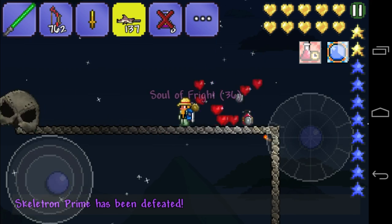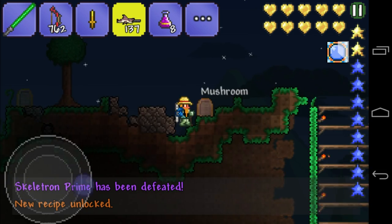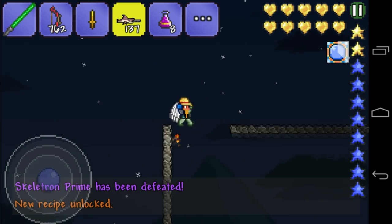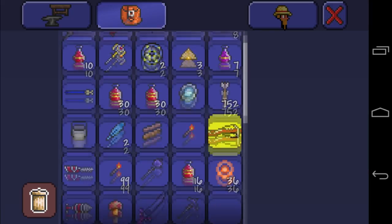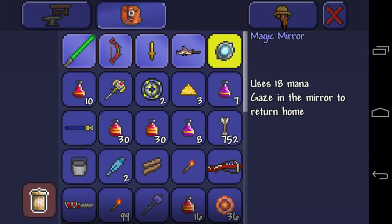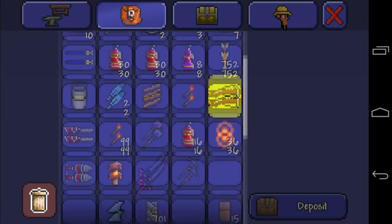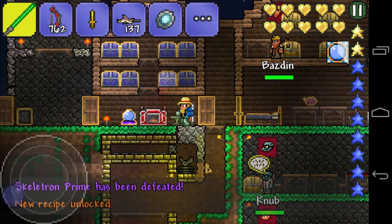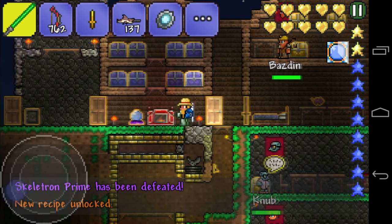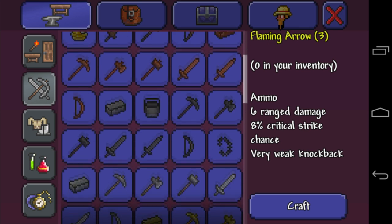Oh my god, that was kinda easy, I can say! That was kinda easy guys, no lying - this was easier than the Destroyer even. I don't know why, I don't know why - maybe because of the Mega Shark and all the stuff. But it was just freaking awesome! We got 36 Souls of Fright, all this cool stuff. What are we able to craft right now? I'm so excited!